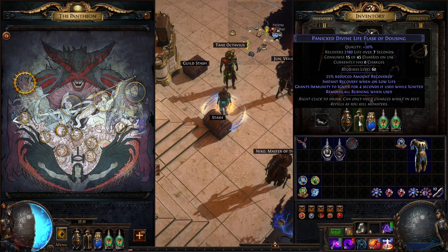Just be sure that when you use a Panicked Divine Life Flask, the suffix on this flask is some kind of immunity. There is a well-known bug where this flask will not work with anything other than some kind of immunity suffix. Be sure the suffix is any immunity you like.